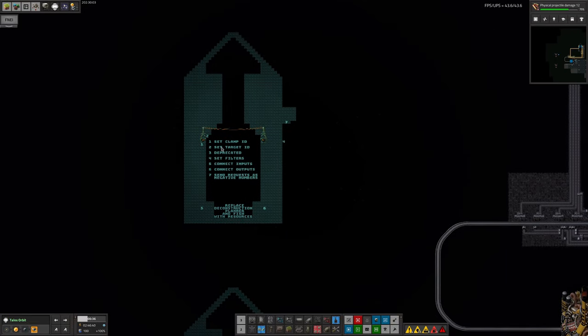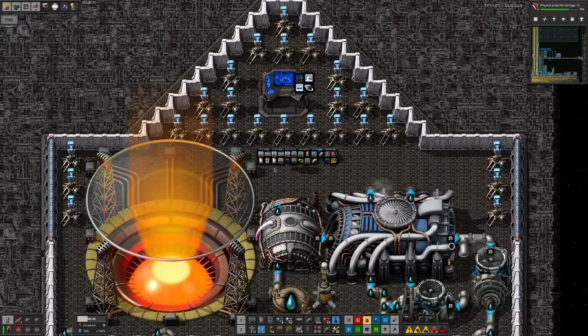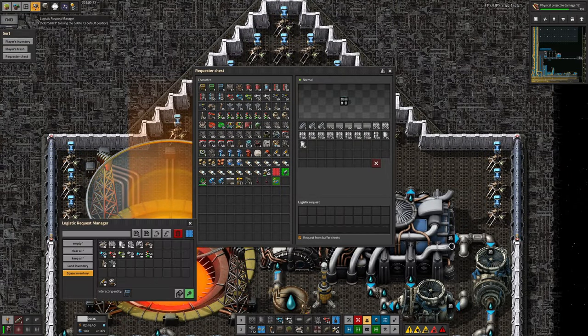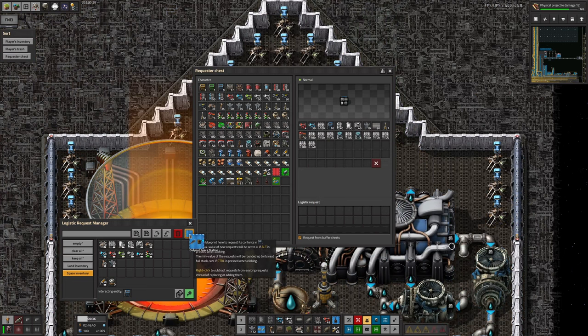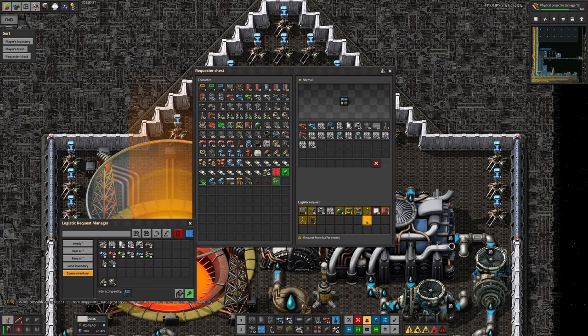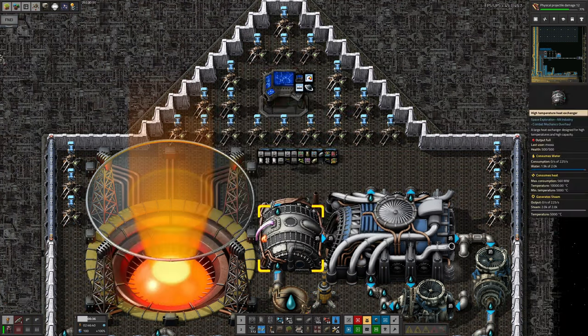That was all fairly easy so I dropped down a blueprint - we have a blueprint for this which has all the notes on how to set it up. I put down a couple of blueprints and then copied them into some of these chests using the logistics request manager mod, which allows you to take a blueprint, drop it on here, and it immediately puts all the stuff you need for that blueprint into the requests for a chest. Here is the blueprint for the outpost space station - if I drop that in here, we now have requests for all the bits and pieces required for that blueprint. They'll be brought over by bots and put in here. I think I put two of them in here so we've got enough to make two of those outposts.